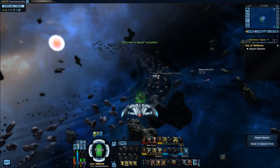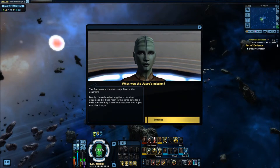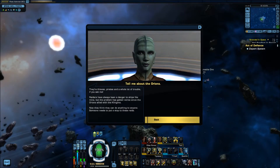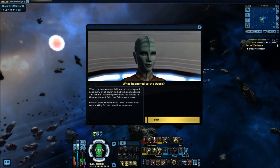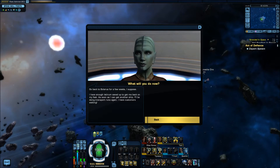Return to sector space — that went well. Speak to Captain Brott. 'You saved my crew, Admiral — I'll tell you whatever I can. What was the Azura's mission?' 'The Azura was a transport ship — I hauled medical supplies, farming equipment, a little of everything. I don't save the galaxy like you Starfleet types, but hauling cargo is a good way to make a living.' 'Tell me about the Orions.' 'They're thieves, pirates, and trouble. Raiders have always been a danger, but the problem's gotten worse since the Orions allied with the Klingons — now they think they can do anything to anyone.' 'What happened to the Azura?' 'We'd been having trouble with the warp core for a few days. When the containment field started to collapse, I used every bit of power to stabilize it — the minute I rerouted power from shields, the Orions were there. They may have been waiting for the right moment to pounce.' 'What do you do now?' 'Go back to Belarus for a few weeks. I have enough latinum saved to get back on my feet, and as soon as I can get another ship I'll be doing transport again — I have customers waiting.'